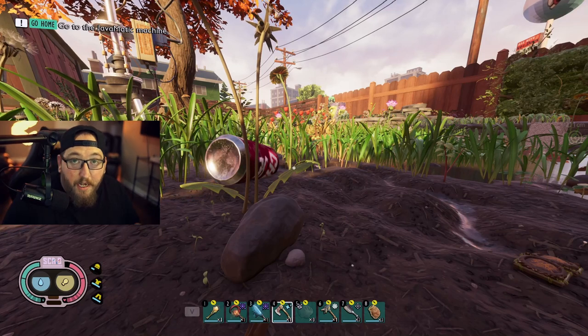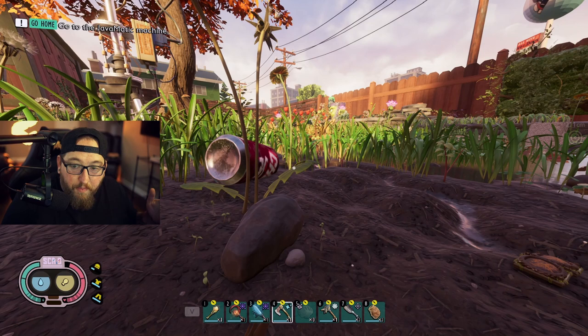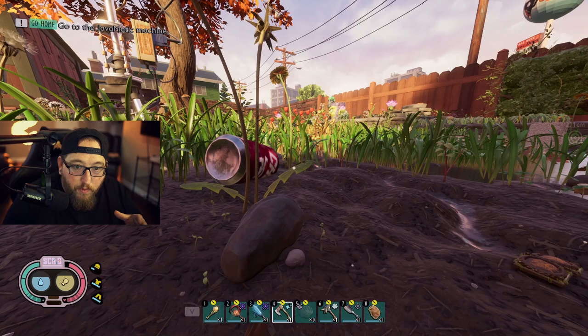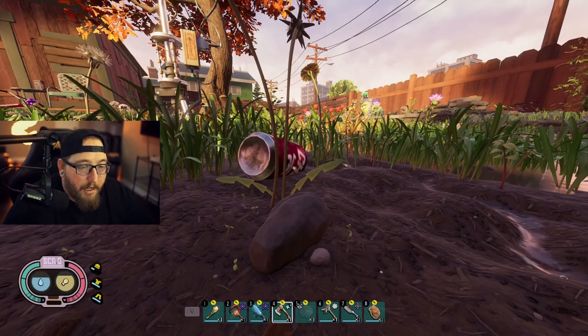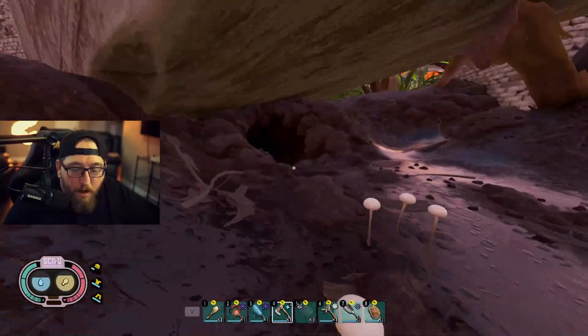Hey gamers, today I'm going to show you the best farming route for wolf spiders. When you get to the stump lab, you unlock the ability to craft renewable whetstones, and you're going to need a lot of wolf spider fangs. I'm going to show you the route that I take and where I go — let's get to it.